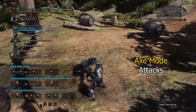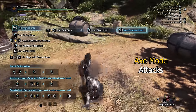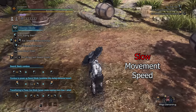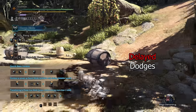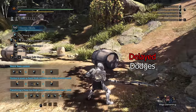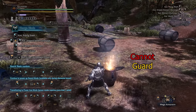In axe mode, your attacks are slightly slower but would generally deal more damage per swing. Your attack range is also greatly increased. However, your movement speed would become slower. Roll dodging would also suffer a slight delay between each roll, so you will not be able to chain your rolls as quickly as before. You also lose the ability to block attacks since you no longer have a shield.